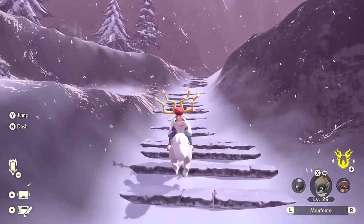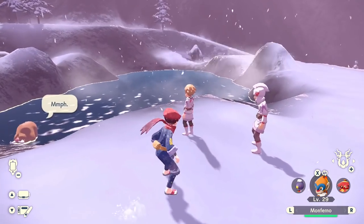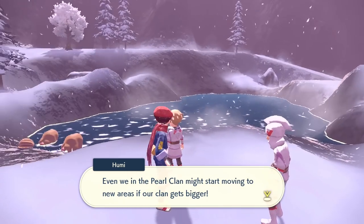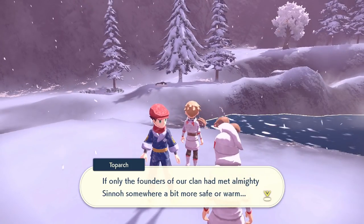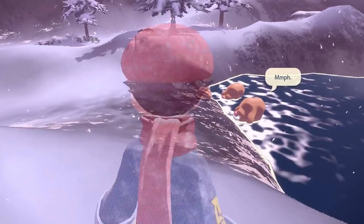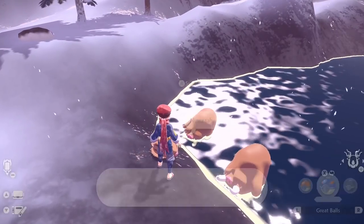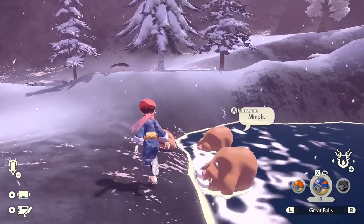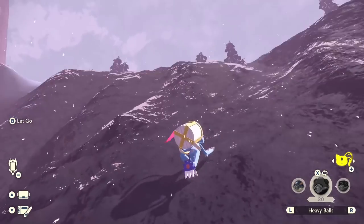With love in your heart for Almighty Sinnoh and with your dear ones close at hand, you can live just about anywhere - this is one of Pearl Clan's teachings. Yeah, it doesn't seem easy to live here, but I guess if you're determined enough, it can be home. Okay, so that was a nice little stop - we're almost there now, so making some decent progress. This is probably where we have to switch over to Sneasler. Whoa, look at these guys! Even we in the Pearl Clan might start moving to new areas if our clan gets bigger. If only the founders of our clan had met Almighty Sinnoh somewhere a bit more safe or warm - I'm sure many of us could have lived longer. Can we catch these Pokemon just from here? I don't think so - yeah, they're just chillin'. This is so cute - nice little warm little sauna.